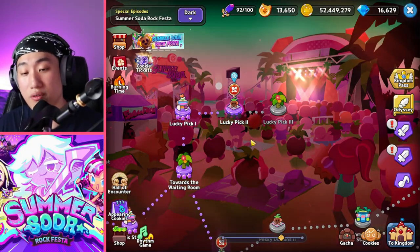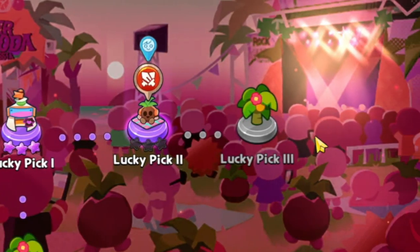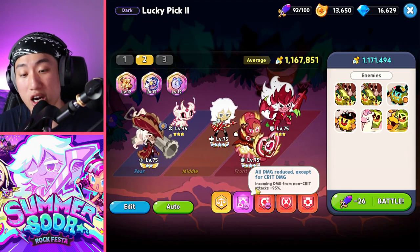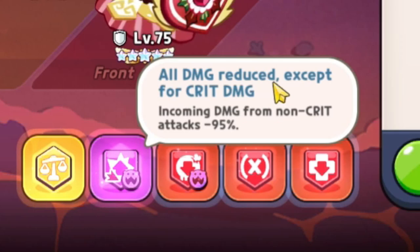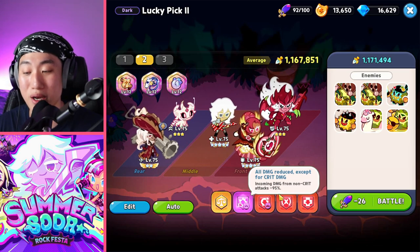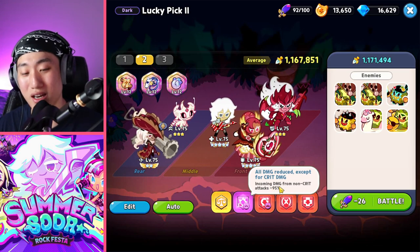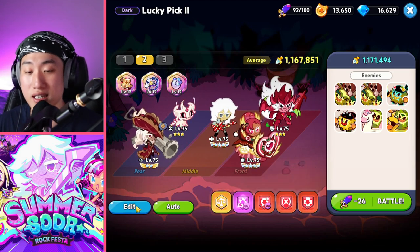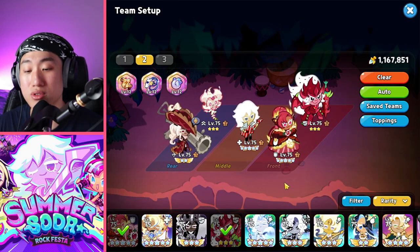A lot of players are having trouble with Lucky Pick 2 and Lucky Pick 3. The main reason is this mechanic: all damage is reduced except for crit damage — incoming damage from non-crit attacks is decreased by 95%. That is an insane amount of reduction. For this kind of stage, you'll want to use cookies that increase your overall crit percentage.